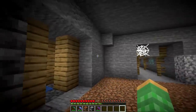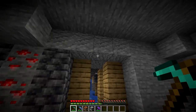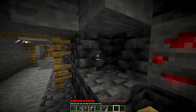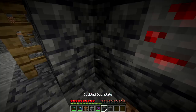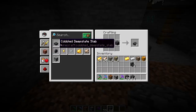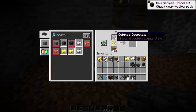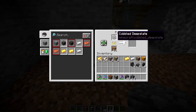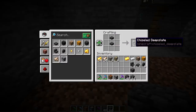Near the bottom of the world, from Y level 17 to 0, you can find a new block in big blobs — similar to how you find andesite, granite, or diorite. When mined with a normal pickaxe, you will get cobbled deep slate. If you use a silk touch pickaxe, you will get just deep slate. Cobbled deep slate can be turned into stair variations as well as slabs, and can also be made into walls. It can also be smelted back into normal deep slate, similar to how cobblestone is turned back into normal stone.